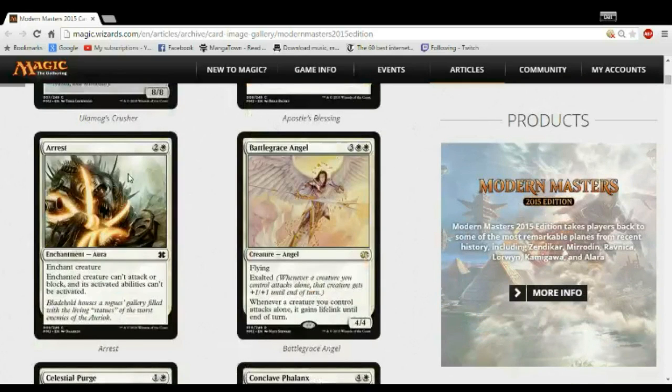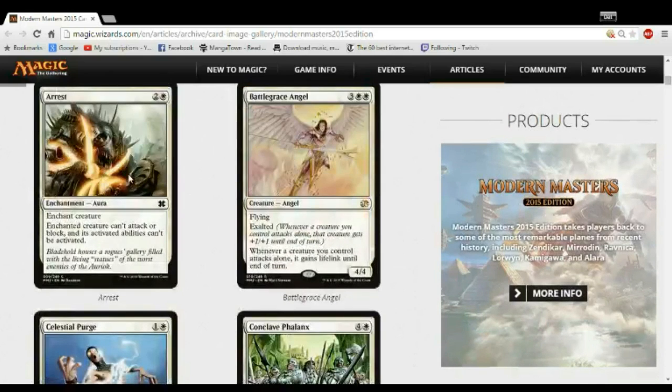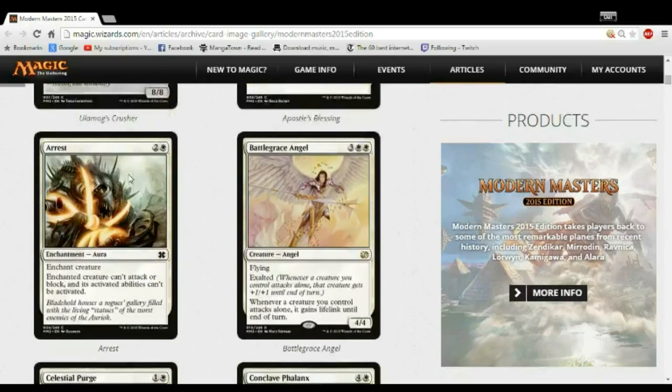Arrest — if you're anywhere near white, pick it highly and play it always. It strictly takes one of their guys off the board pretty much forever, and removal is really good. Bombs, removal, evasion, archetype — that's the structure. Sounds good.